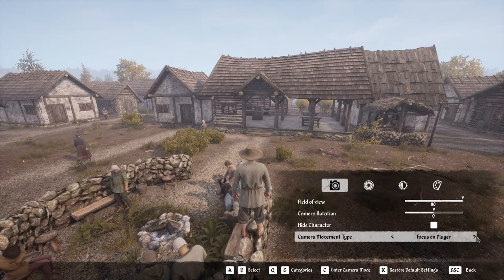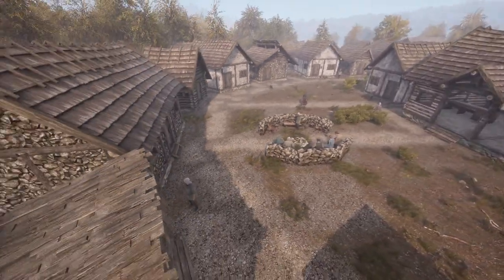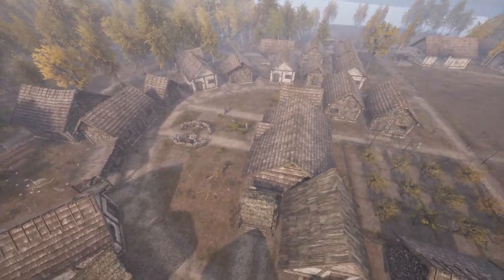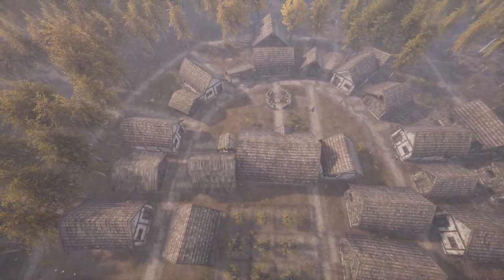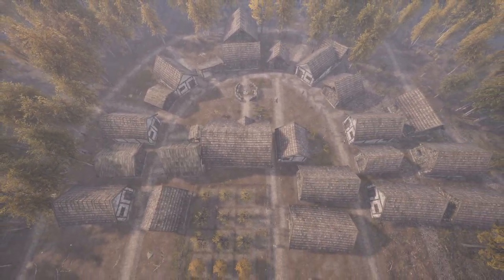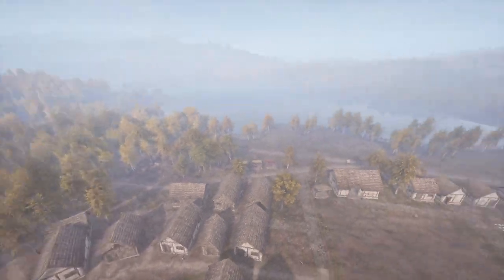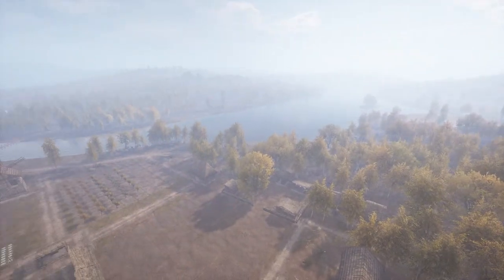We're going to hide character and then hit H to hide the UI. Check this out — you can actually see what my village looks like from the top! This actually looks way better than I thought it did from up here. Of course it's not rendering villages that are way off in the distance, but still you get the idea.